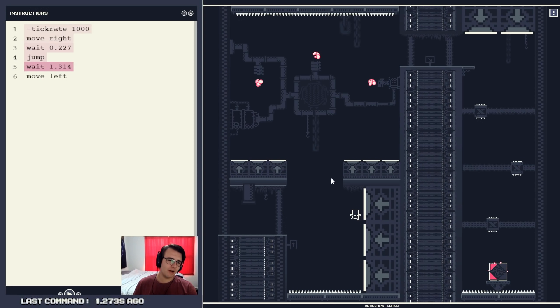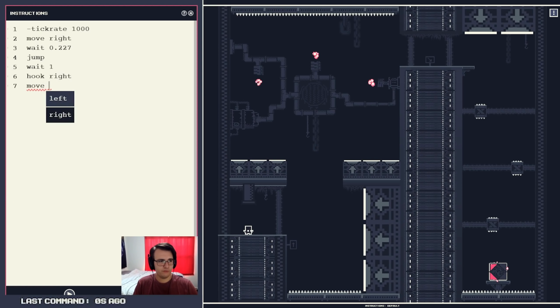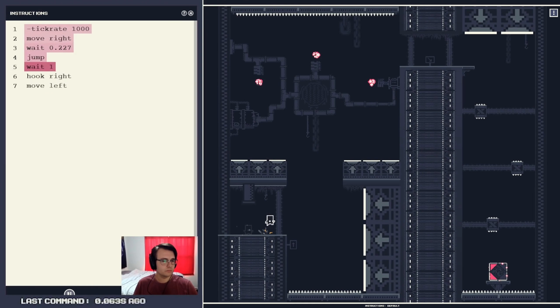What if I hook right and swing into this, and then when it hits me, I'll swing back? So wait one second, hook right, and then move left or something? Okay, that's a bad timing on the weight. What if I just jump earlier? What if I jump at like 0.15? Oh, that's interesting. Probably not what I wanted, though.